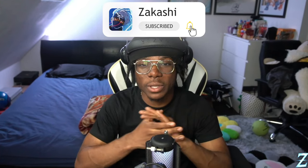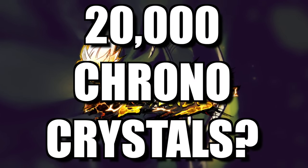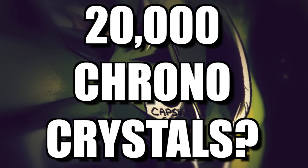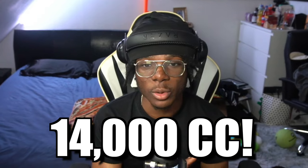Let's get into the core of the video. I like to advise that 20,000 chrono crystals is optimal for any banner — that's the best amount to have going in. Any lower and you risk not pulling the unit. From my stream results, most people pull the unit within 14,000 chrono crystals, so if you're way below that you might want to reconsider summoning.